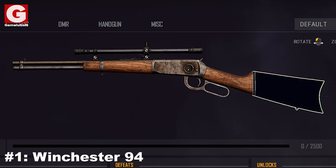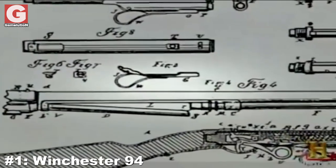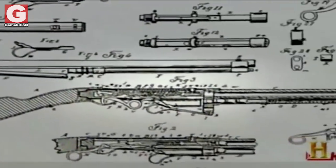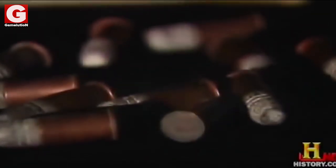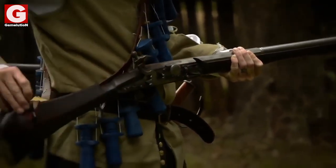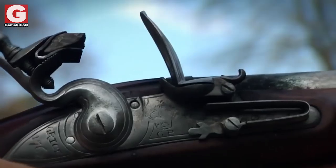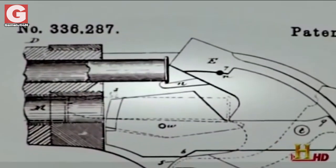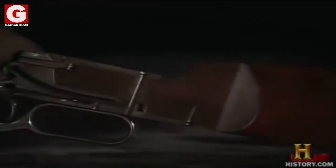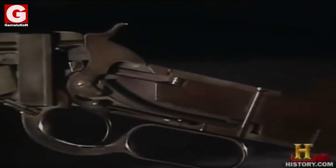Number 1: The Winchester 94. The history of this rifle began one year prior to its production in 1893, when Winchester's ammunition division began experimenting with new smokeless powder. It is called smokeless to distinguish it from the traditional black powder, which was the only one available at that time. The idea behind the smokeless powder is that it contained more energy that would make bullets travel further, allowing hunters to target animals at a much further range. The problem was Winchester needed a rifle capable of handling the new smokeless powder.